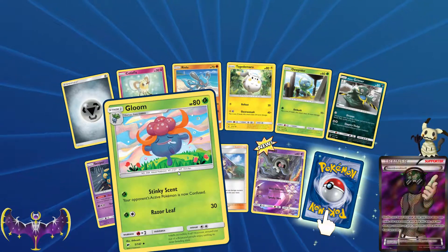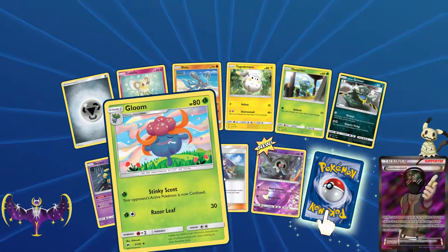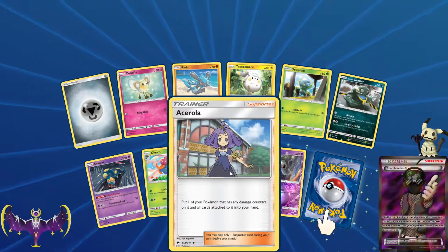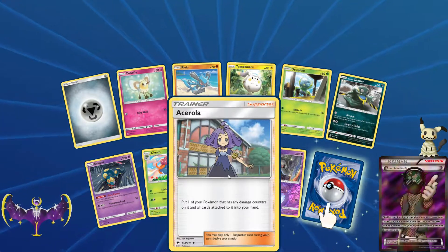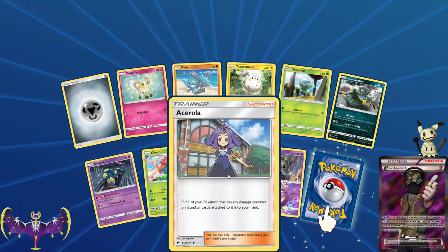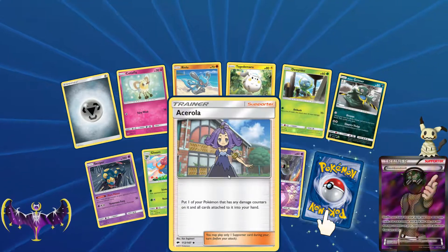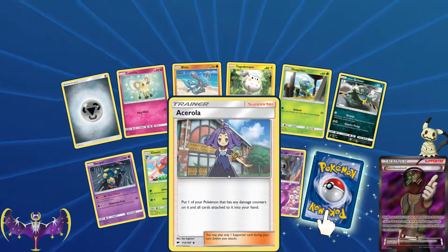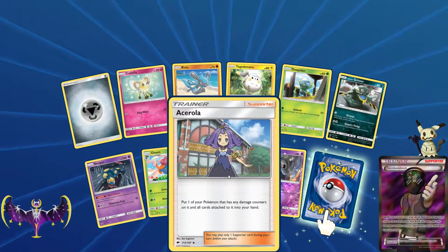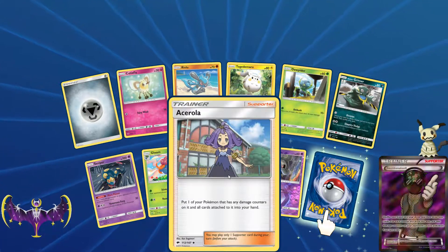A Gloom - opponent's active Pokemon is now confused for one energy, and two for 30. And we have Acerola - put one of your Pokemon that has any damage counters on it and all cards attached to it into your hand. I think AZ from the Fates Collide set did the same thing - AZ is probably expanded now so you can't use him anymore, but I think he did the same thing that Acerola does.